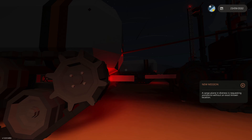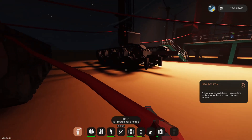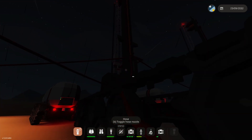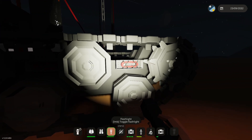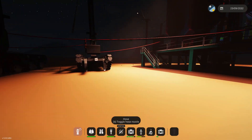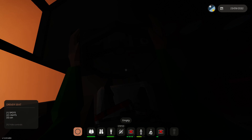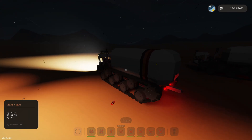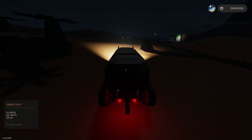This container has something in it, so we'll go ahead and grab that and take it back to the base. We'll take the hose off and get rid of it — we've got plenty of hoses. We'll just hop in the seat, crank it up, release the brakes, and we're good to go. Let's take this back to the base. Alright, pulling back into base now.